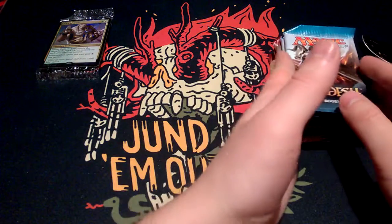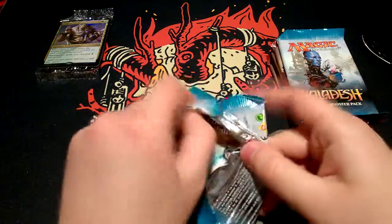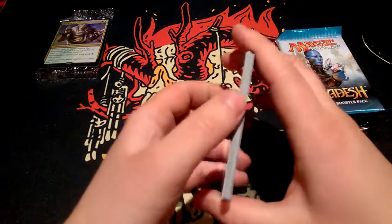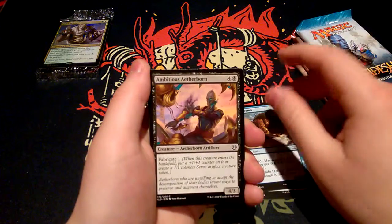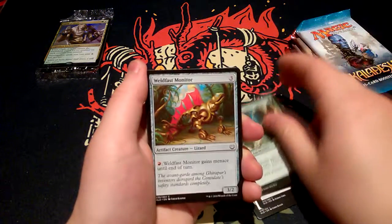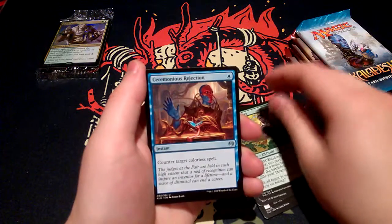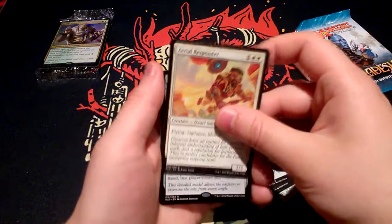Let's start our rare pile up here and begin with Kaladesh. First we have Pressure Point, Consulate Sky Gate, High Tide Hermit, Ambitious Aether Ball, Impeccable Timing, Fire Forger's Puzzle Note, Wily Bandar, Wild Fast Monitor, Realness Gremlin, Wild Wanderer, Ceremonious Rejection, Demolition Stomper, Aerial Responder.